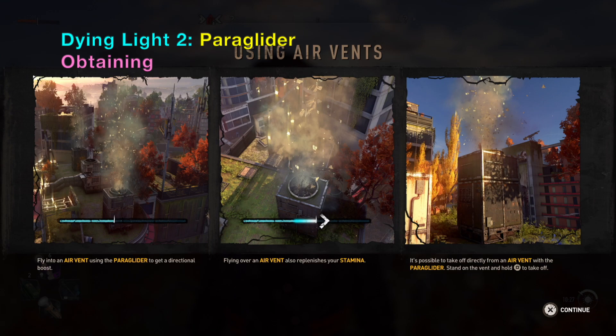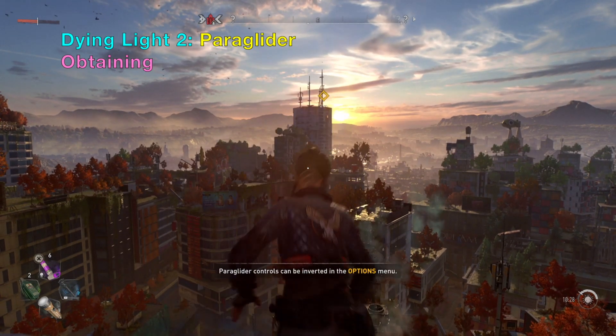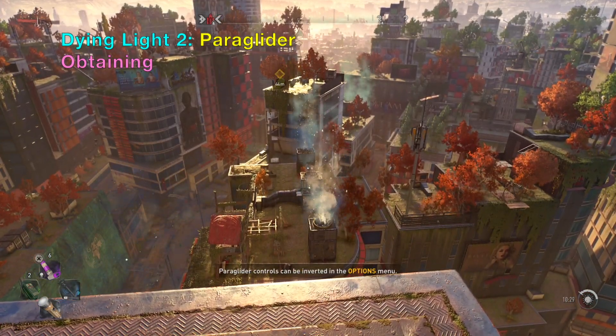In Dying Light 2 the paraglider is flight limited by the amount of stamina you have, but you can extend it by hovering over air vents on the ground.